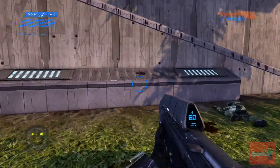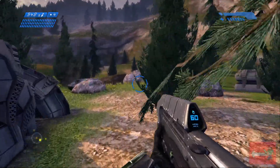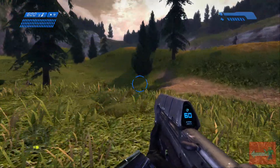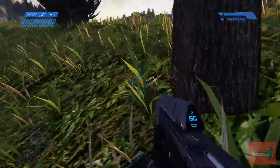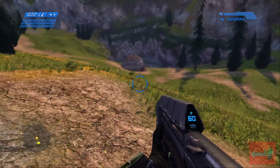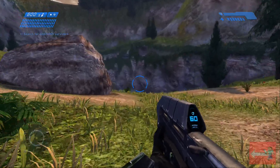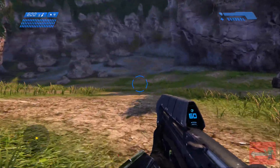This is on Legendary. Once we cleared out all the groups, I just decided to ignore the dropship with the Warthog. I just walked the entire way — that's all you basically have to do: just don't touch the Warthog, don't even get near it. Once you clear out that first group, just start running toward the canyon and going into the big cave canyon area you have to get through.